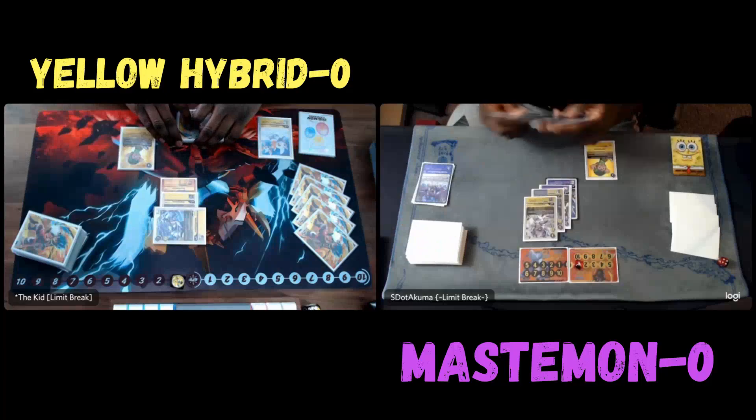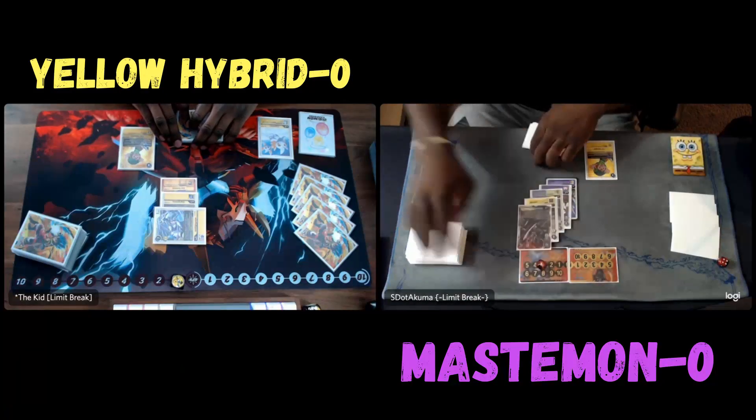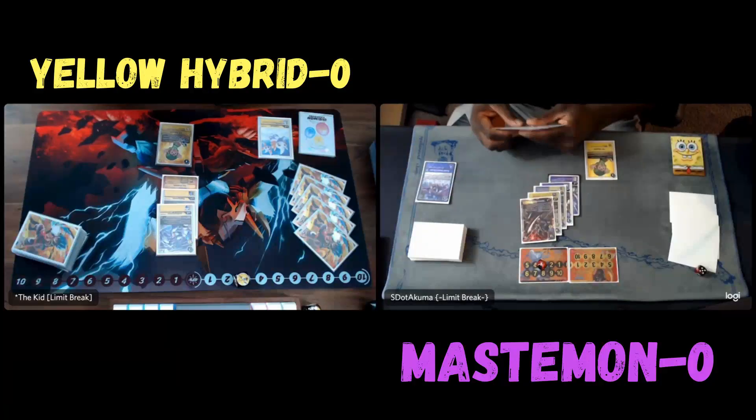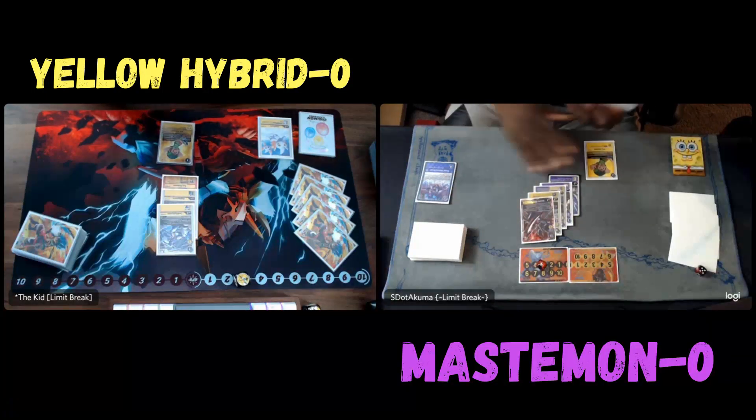I'm going to raise the Psychmon, digivolve into Gautoman, then digivolve into Angerwoman and right into Afaniman. Unfortunately I won't be able to kill that Jet Sophie, but I'm going to recover here to kind of stabilize.